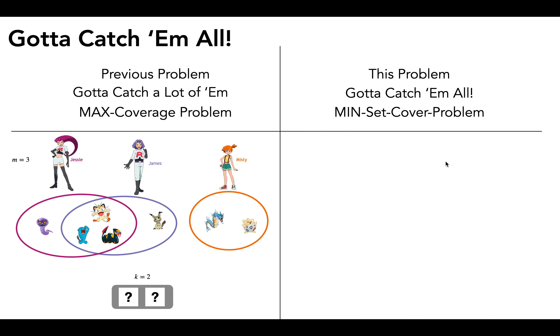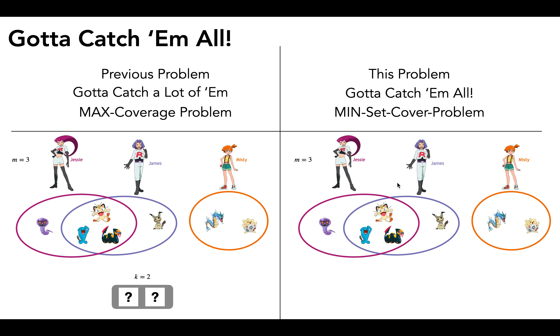The setup for the min set cover problem is pretty similar. We're still going to be given a number m with trainers and pokemon, but we are not going to be given any number k. We're still going to want to select a team, but what we're doing is slightly different.